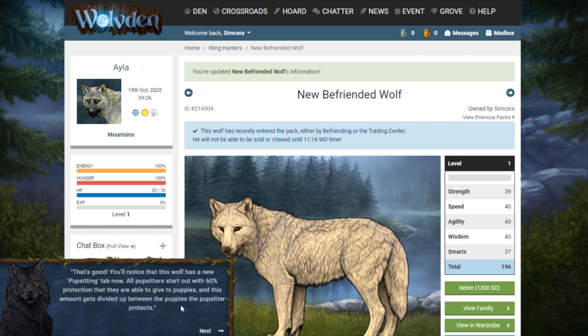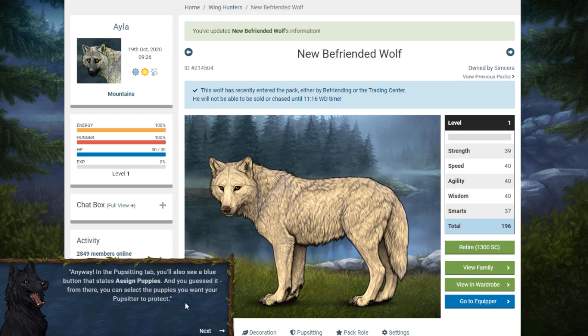This amount actually increases as you level up the wolf's proficiency. Pup sitters can protect up to 10 puppies at once, but how much you need to boost a puppy's bar will determine how many puppies you want the pup sitter to protect. In the pup sitting tab you'll also see a blue button that states 'Assigned Puppies,' and from there you can select the puppies you want your pup sitter to protect.